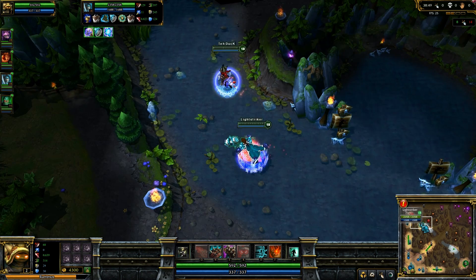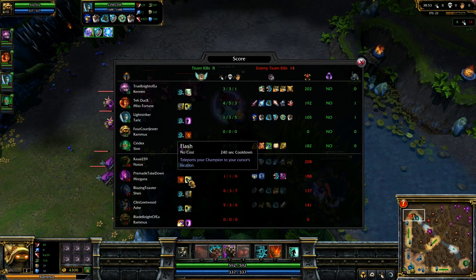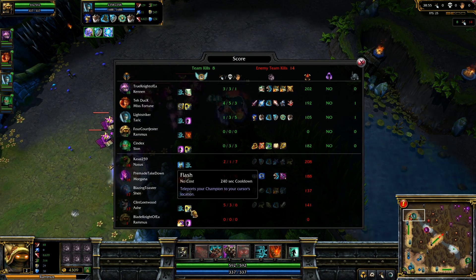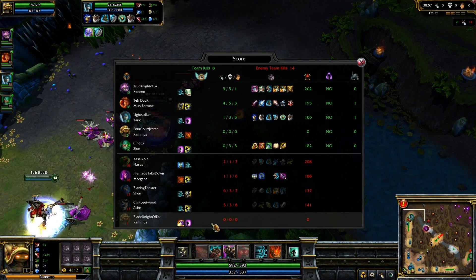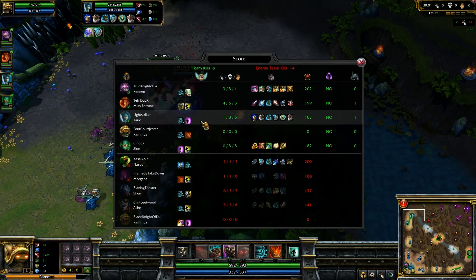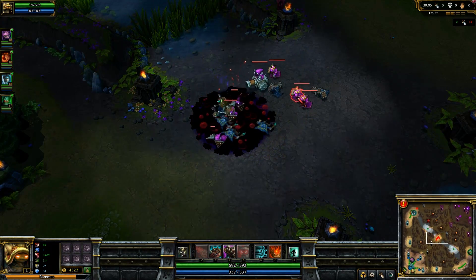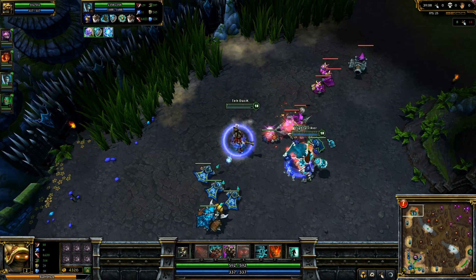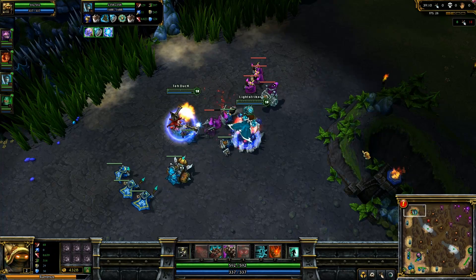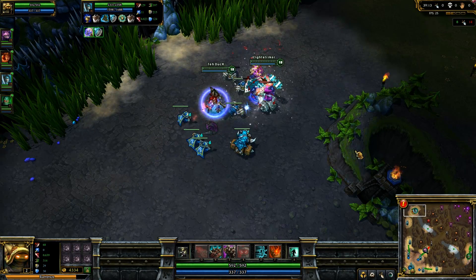Does any team have a teleport, actually? I don't believe so. Taric has a teleport. And so do I, but I don't count. It's always nice to have at least one teleport on your team. Scion has a teleport as well. Yeah, but our team doesn't. Well, you also have Shen — Shen has a free teleport, but Shen's teleport doesn't go onto wards like the Summoner Spell.